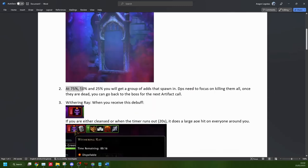At 75%, 50%, and 25%, that's when the next group of adds will spawn. If you have a lot of damage and skip down to 50%, you'd have two waves of adds spawning at once and you'd likely get wrecked. So as soon as it gets to 75%, stop, focus on killing all the adds, then come back after they're dead and do your next artifact call on the boss to get down to 50%, and so on.